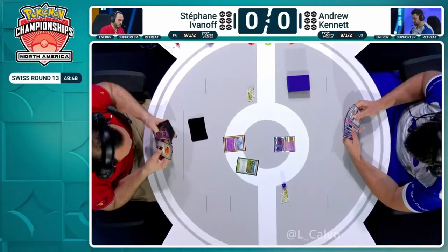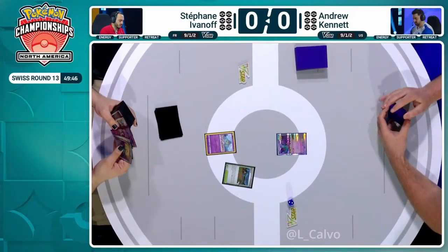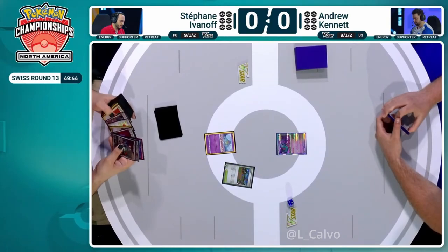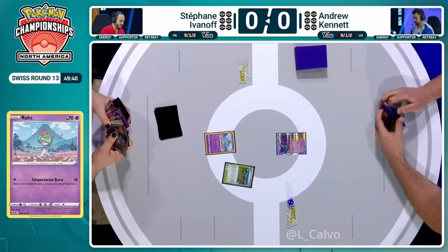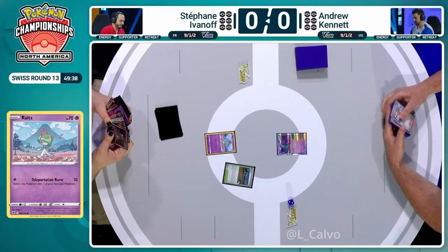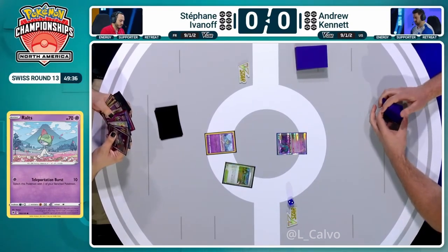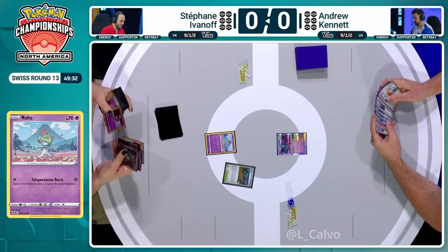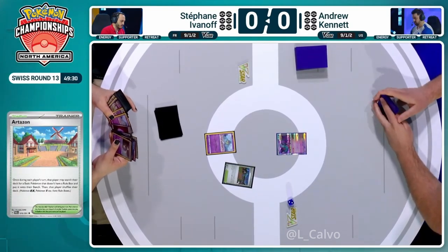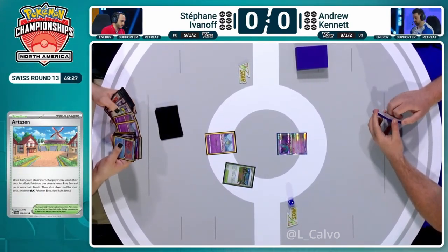It's going to be pretty cool to see in action because I don't think we have seen it yet. At least the ones we have casted, we have not seen that secret box just yet. I think Zach Lissage was playing it in his list yesterday on the stream. We're kicking off Swiss round 13, with both of these players at the top of their game from each of their regions, culminating here at NAIC.